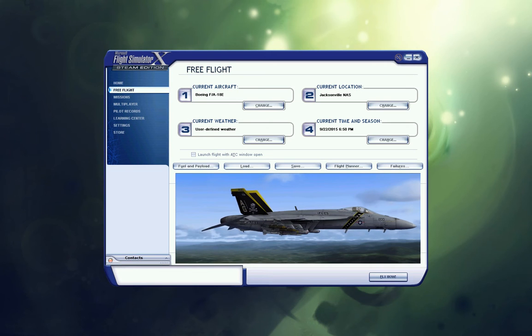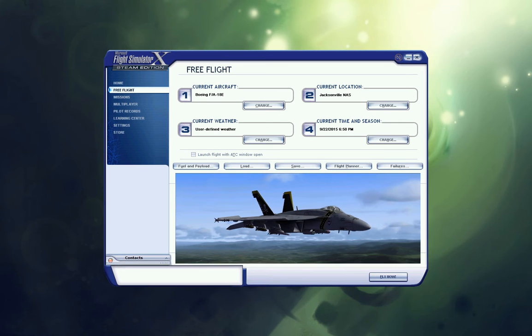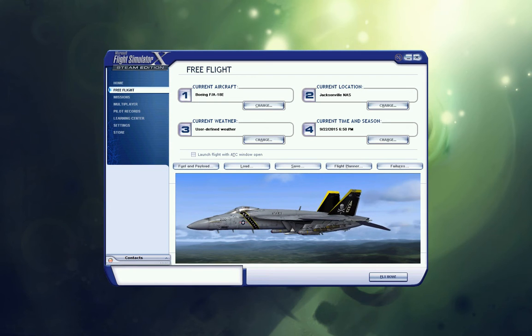Today we're going to be talking about Vox ATC software, and this is what we're going to be flying — the F-18E Super Hornet, the CAG plane. Victory One is its call sign and it's from VF-103.